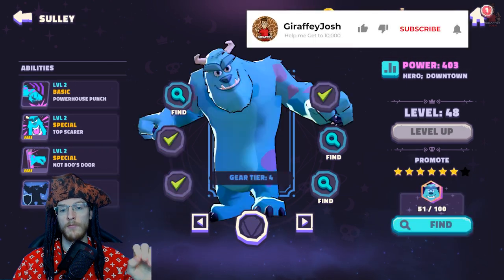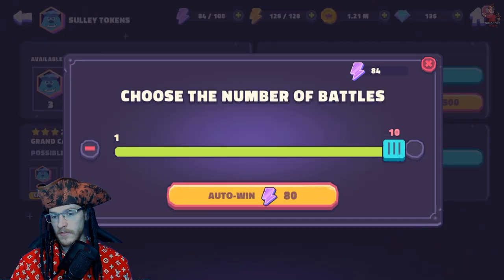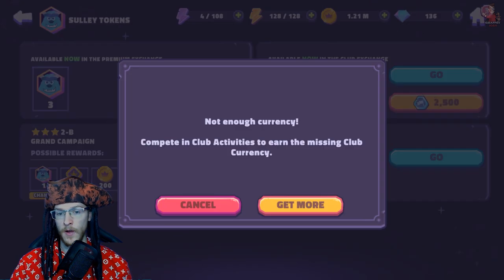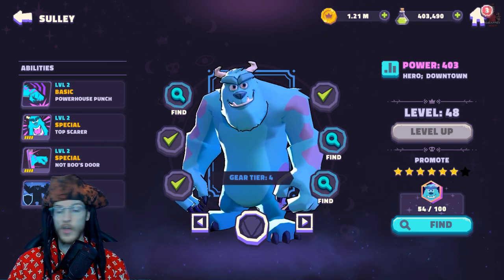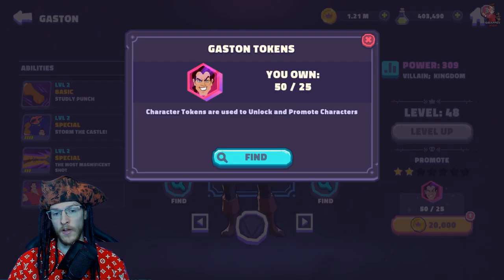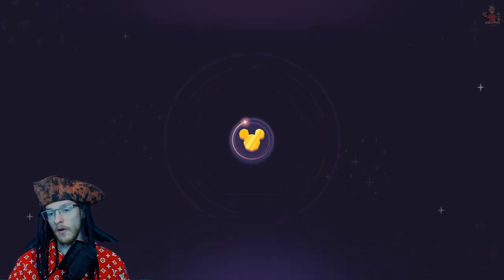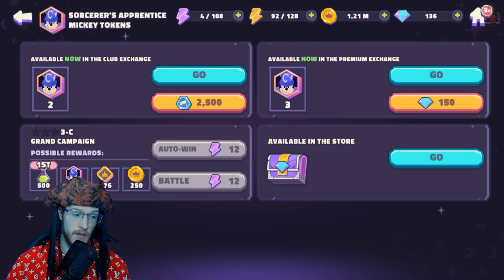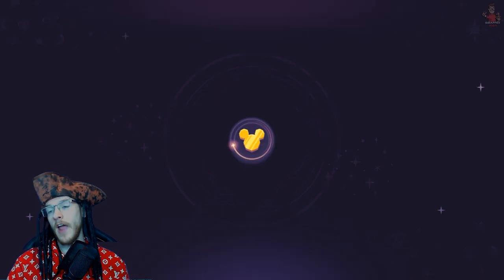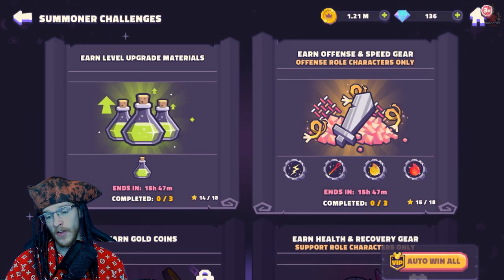I'll be able to get Big Bad Wolf to level seven tomorrow. With the current energy I'm trying to get Sully up to tier level five. I'll do my normal raiding to get his shards — I got three. I'll be getting about four Sully shards a day so I'll be very close to leveling him up. When I'm not on Sully I go into Gaston for my three raids. Where I was working on Syndrome it's now pushed over to Gaston, and where I was working on Big Bad Wolf it's now pushed over to Mickey Mouse.